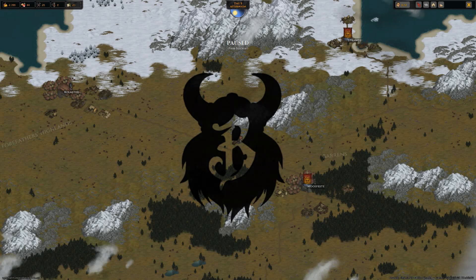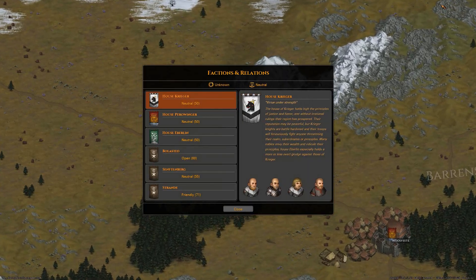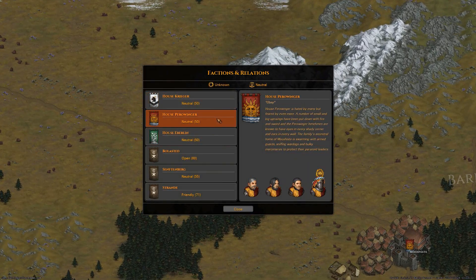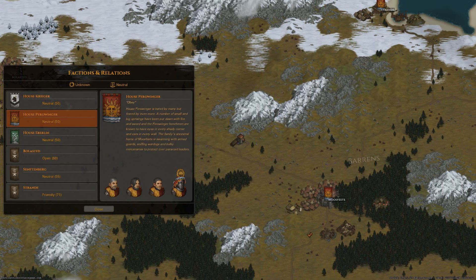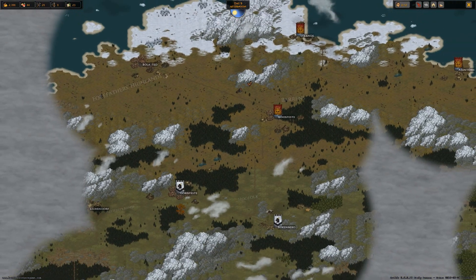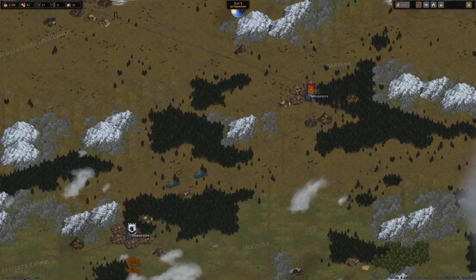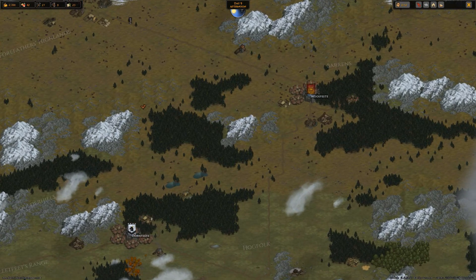Hey everyone and welcome back. The Band of the Red Hands has made a decision — we are going to be leaving the lands of House Piringa and probably heading down south. There are lands down here: Hog Folk and Dawnfest, I think we're heading to. We're going to start setting out here — in fact, let's go off road.